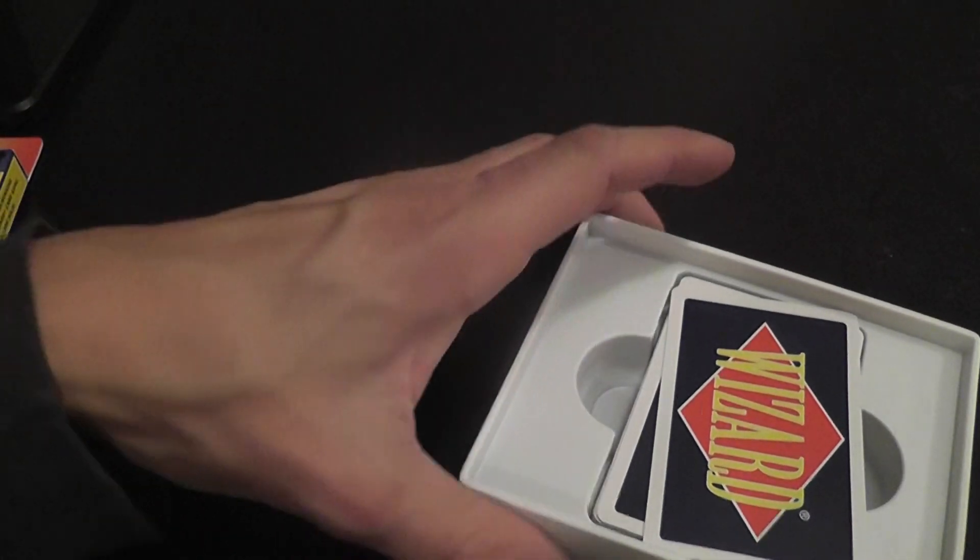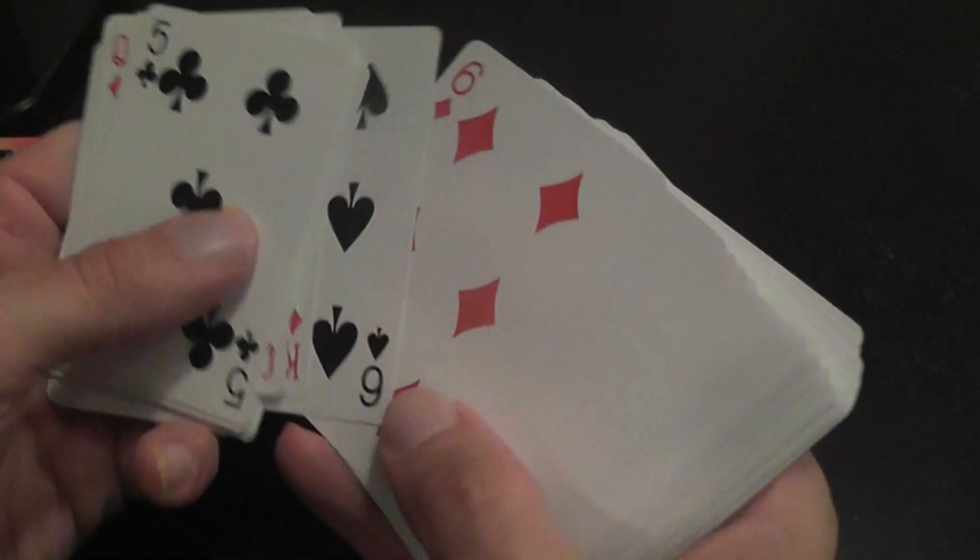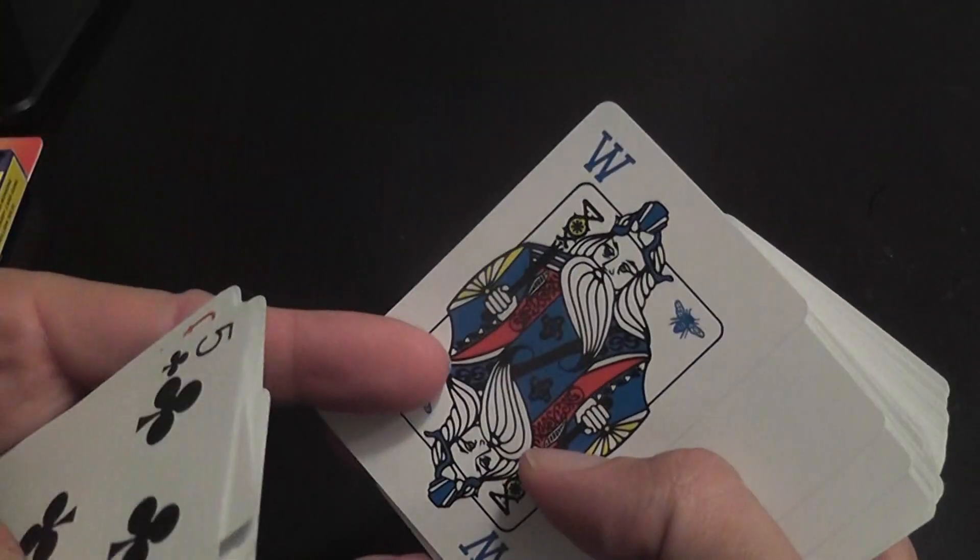The rules are very short - these pages are pretty much the entire rules, the same rules printed in many languages. You have a wizard score sheet, though we simply use a piece of paper and mark things there. Here we have the deck. It is almost identical to a traditional playing deck, except for the fact that you have two new symbols.